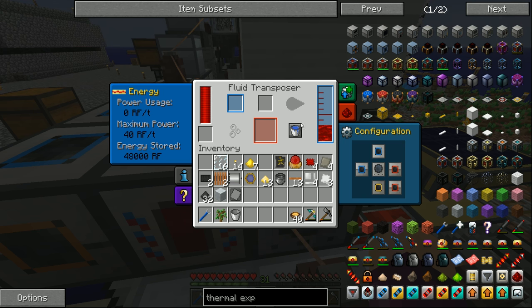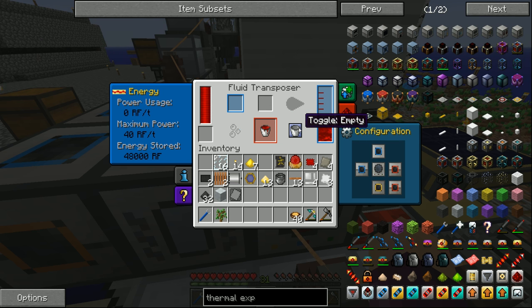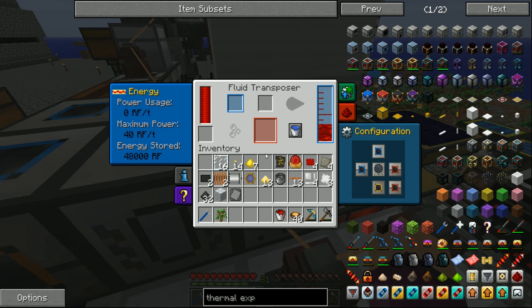We go to the configuration tab - the right side is set to output, which is correct, and we want the rest turned off. On the fluid transposer we want the left to be an input, set to blue, and once it's blue all of the redstone will move from the magma crucible over into the fluid transposer. We can toggle which direction fluids flow using this button. We want to take redstone out of the fluid transposer and put it into our bucket - once it fills up we have ourselves a bucket of destabilized redstone.